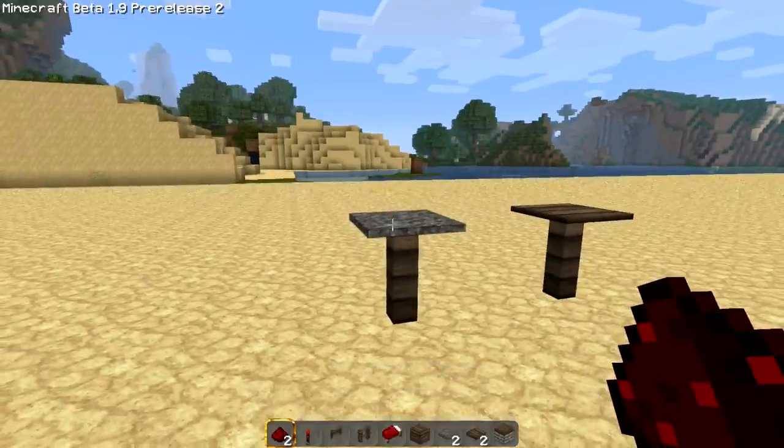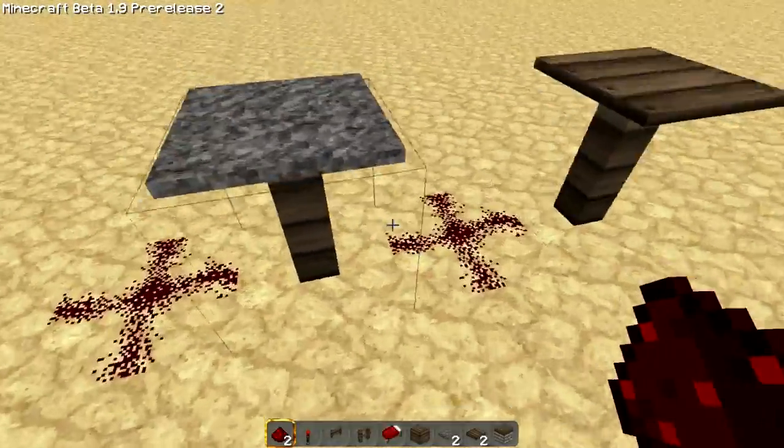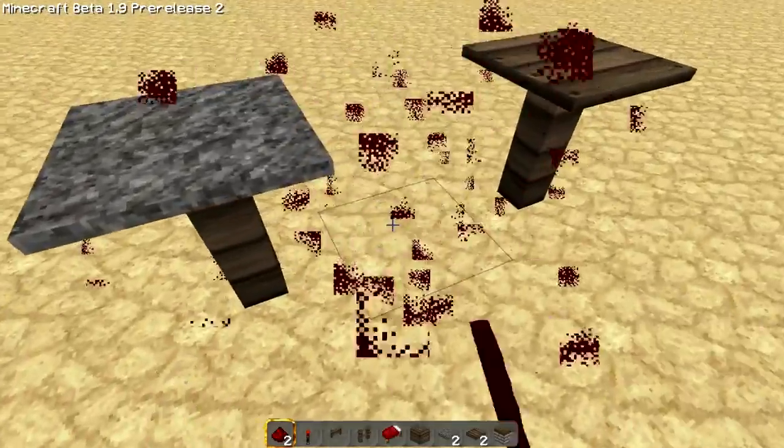Now, the first thing I thought of was, 'Oh! We can put redstone!' But unfortunately it is a transparent block, so it does not power any blocks in those locations.